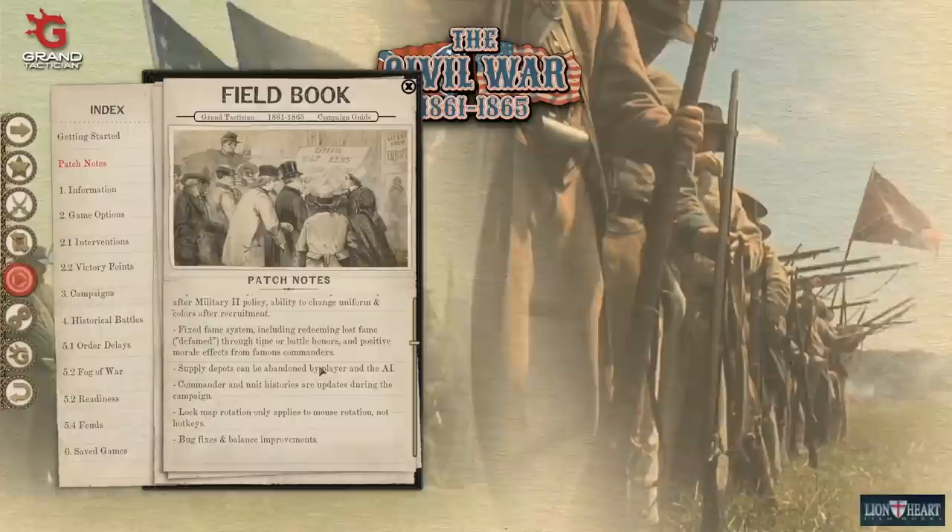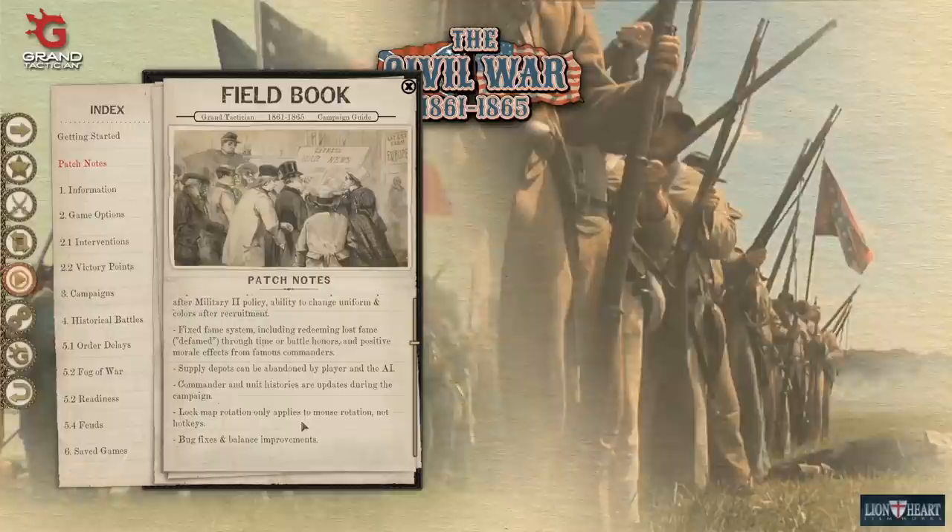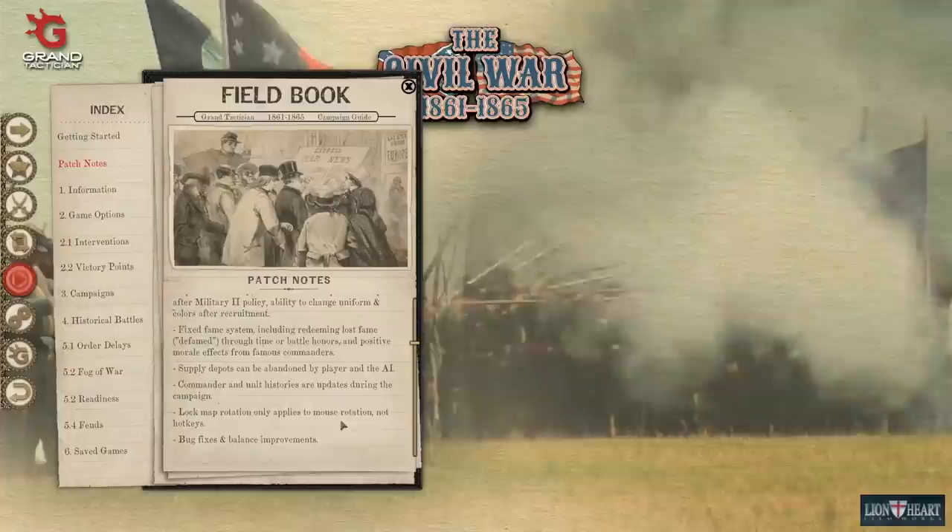And the ability to change the uniform and colors after recruitment — that's pretty cool. The fame system is fixed, including redeeming lost fame through time or battle honors, and positive morale effects from famous commanders. Supply depots can be abandoned by a player and the AI. Commander and unit histories are updated during the campaign. Lock map rotation now only applies to mouse rotation, not hotkeys, plus some bug fixes and balance improvements.